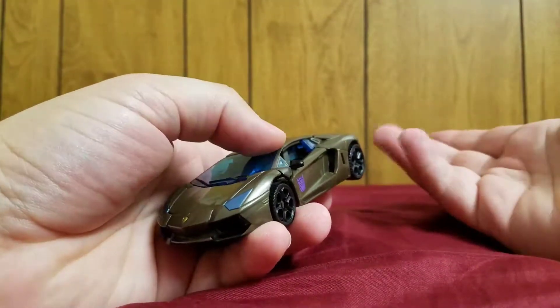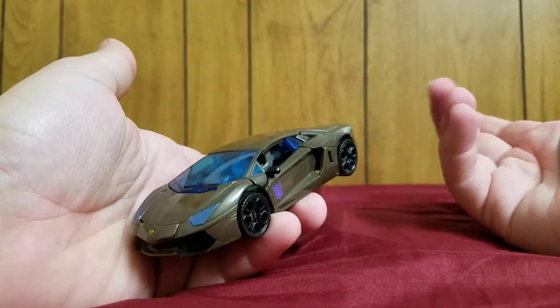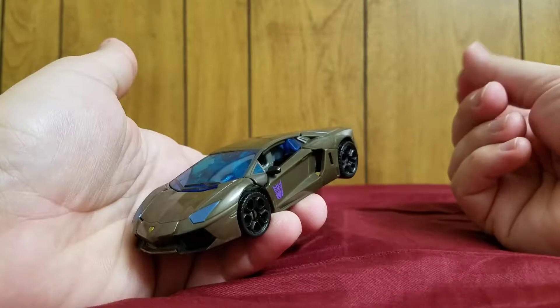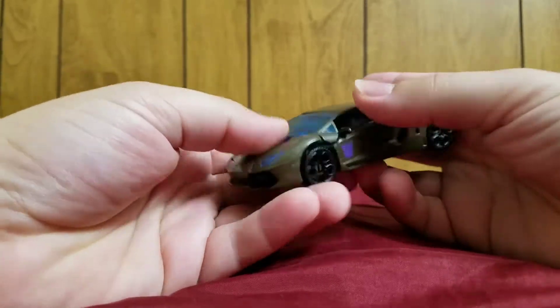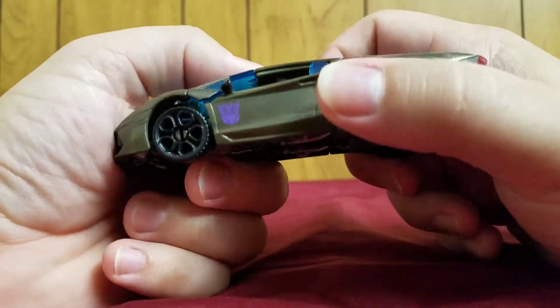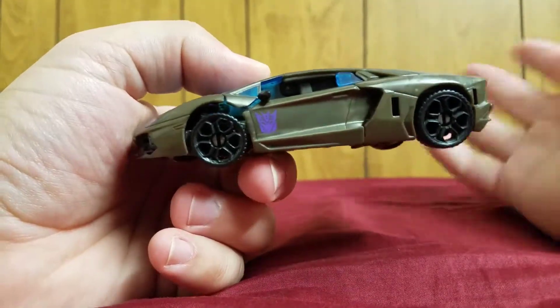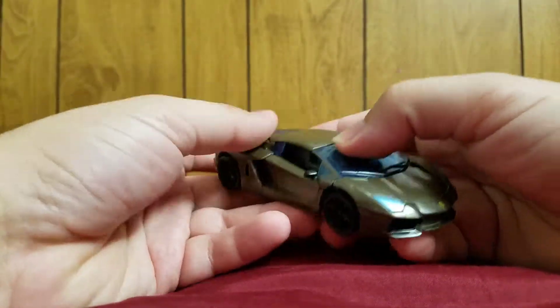Even Stinger, which was a red Bumblebee — which they could have easily done — they didn't really do that. I think they did make a red one, but I think it was a Japan exclusive. But yeah, they just slapped the Decepticon logo on him because he's a bad guy, even though he's not. In the movie he was a bounty hunter working with the creators.